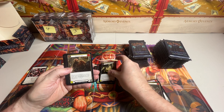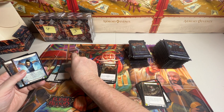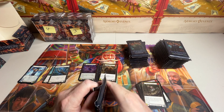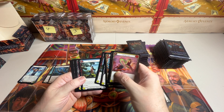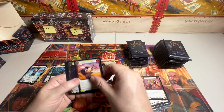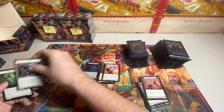Here we go. Rare. Rare. Common foil. Equipment. Double token. Rare. Common foil. Equipment. Double token.